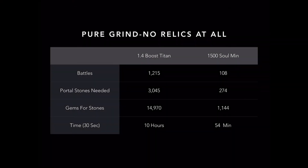Starting off with the pure grind, not using any relics at all, with a 1.4 boost titan, you're looking at about 1,200 battles to get this thing completely done. It's about 3,000 portal stones, and it's going to cost you about 14,970 gems. However, if you buy those gems today they are 25% off, and it'll take you about a 10-hour grind over the course of the next two days.